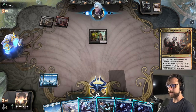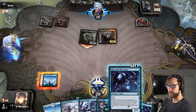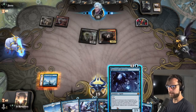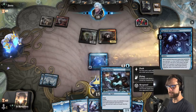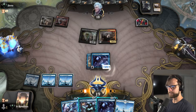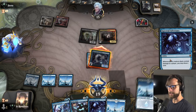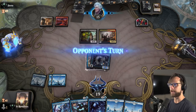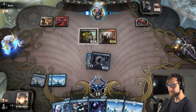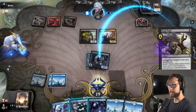Do we want to counter this? I actually think not. I think we want to let this happen for now — the reason being, we want to get a threat down and then suit it up with the Curious Obsession. The ability to give Hexproof seems important later on, so I'll leave that available. Let's go ahead and Curious Obsession here. At the very least, we are going to grab a card off of this even if they decide to kill it. We actually have the Hexproof in hand, so even if they try and kill it, we should be able to protect it. It's probably either going to be Play Creature or Kill Adversary — and this is perfect.